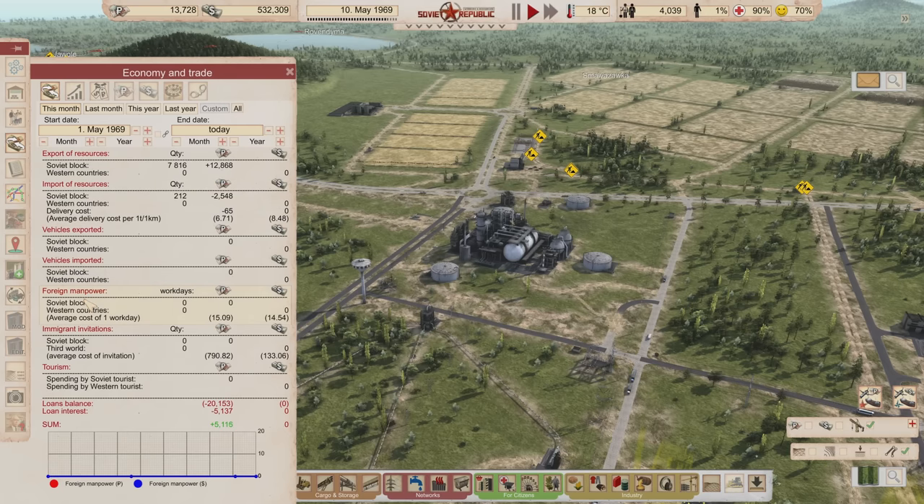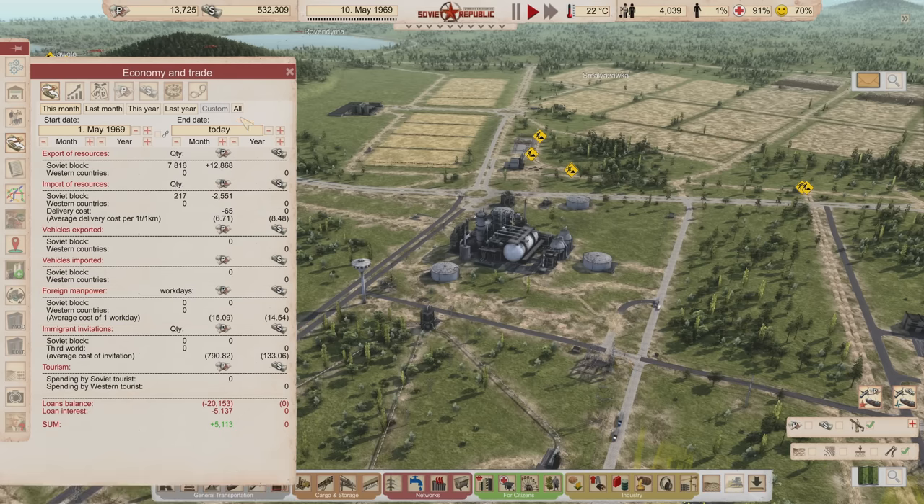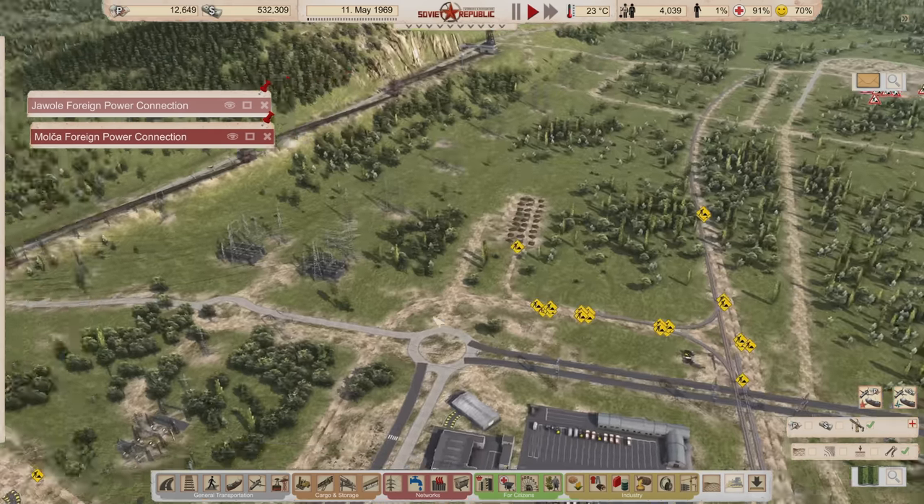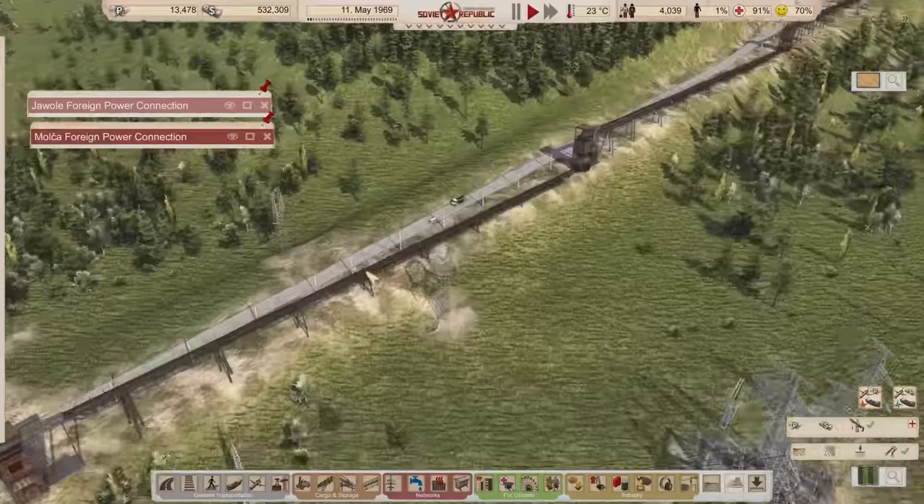Foreign workers are very expensive. I wondered if the price had dropped due to supply and demand since I haven't used them in a long time, but foreign manpower is at 1,509 - it has risen, not dropped.